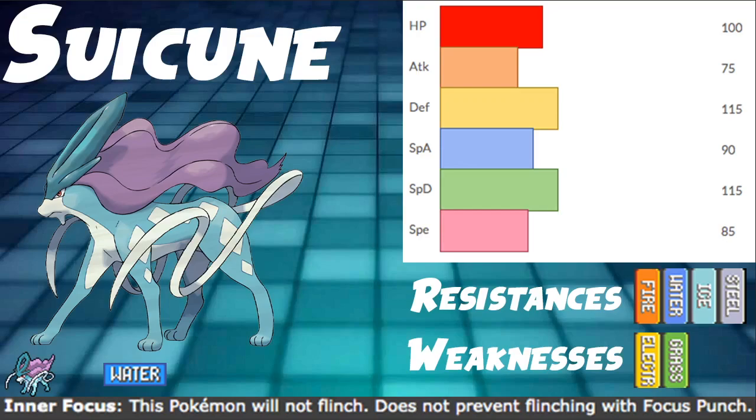We don't really care that much about damage with Suicune. As long as it's controlling the board with Snarl, Icy Wind, and Tailwind, we're fine. Also, the fact that it has Scald as a really strong STAB move is kind of scary — physical attackers just don't really want to switch into a Scald. Suicune pressures the opponent indirectly, putting pressure on them to either deal with it immediately or let it go — but then Snarls can be really big.